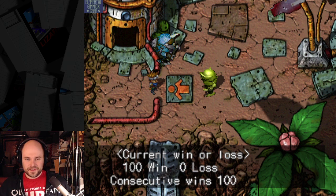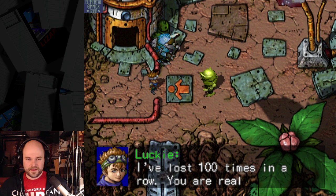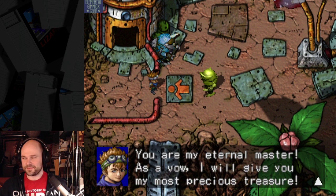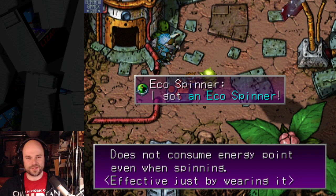And then you get to a hundred, and he decides I'm really strong, apparently. I'm his eternal master. We get his most precious treasure for beating him up a hundred times. Eco Spinner — that's what it's called.